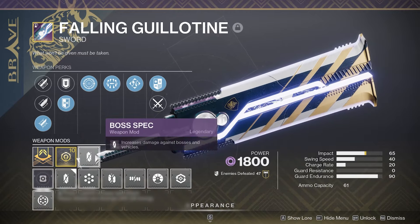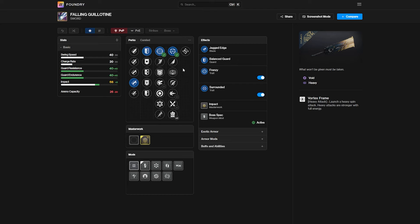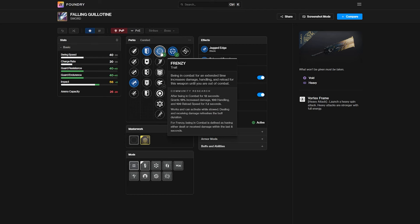Jumping over into D2 Foundry here, looking at the Frenzy perk, this grants you a 15% damage increase for 7.2 seconds. It also grants you 100 handling and 100 reload speed. Frenzy is probably the easiest perk to proc and actually activate, which makes it extremely easy for a sword.